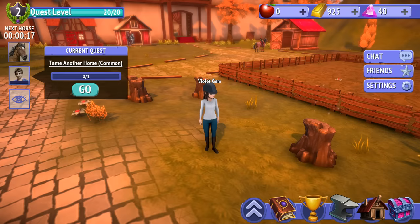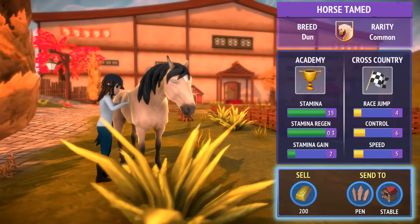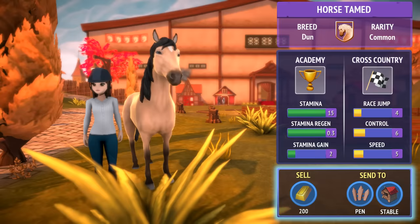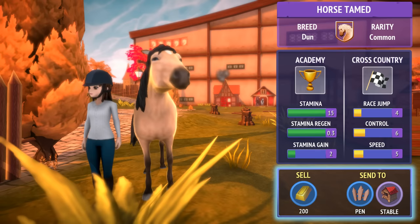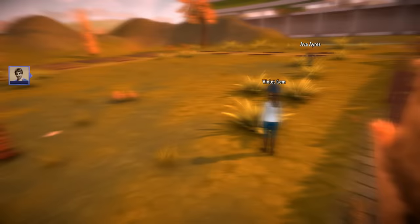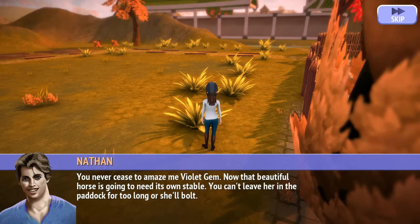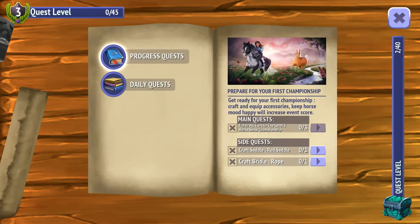Now we get to tame another horse. Apparently I went too fast — imagine doing that stance and just walking up to a horse. The breed is a Dun, okay sure. Should I keep the horse or sell the horse? I'll send the horse to a pen. Oh, how cute — you can't leave her in the paddock for too long or she'll bolt. What if the paddock has a fence?